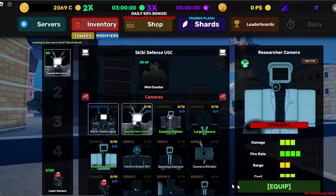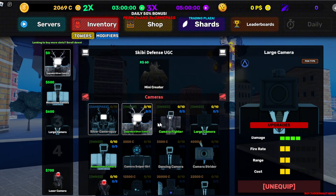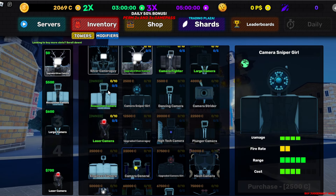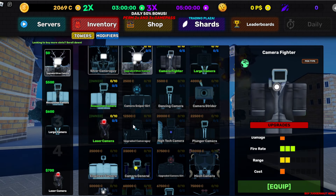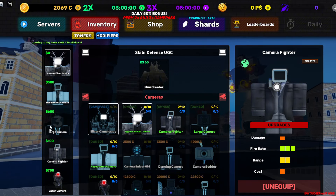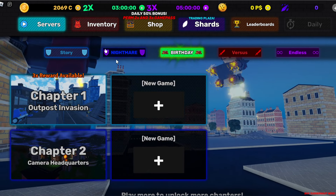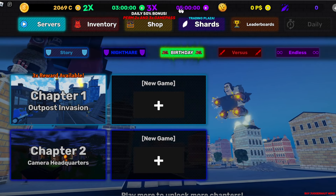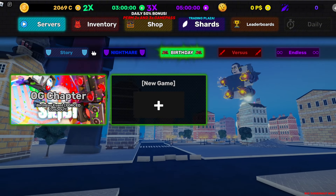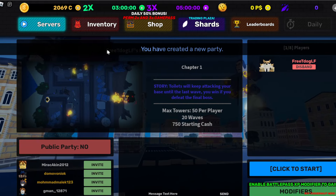I'm in the research one - it sounds like it could be a farm, I don't know. Can we have one equipped? Do we just have everything equipped? Let's rock this team. We go to servers and do chapter one. There are way too many options - I want to try the normal story mode and we'll see how it goes.